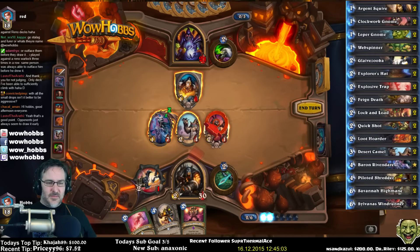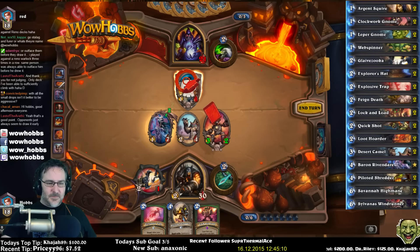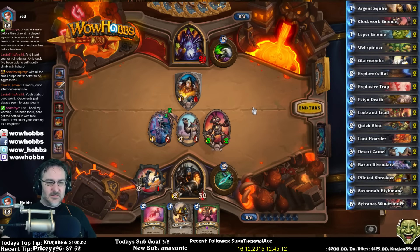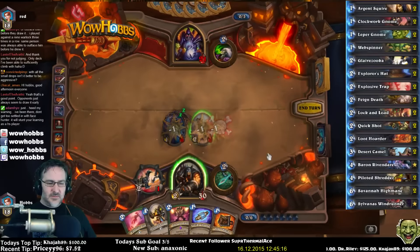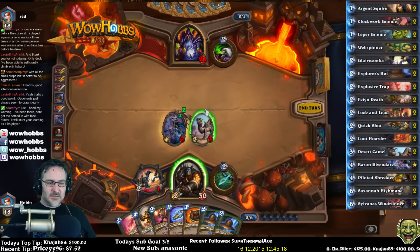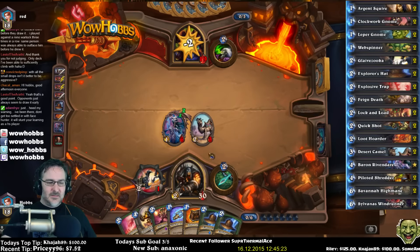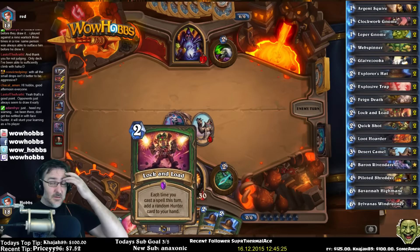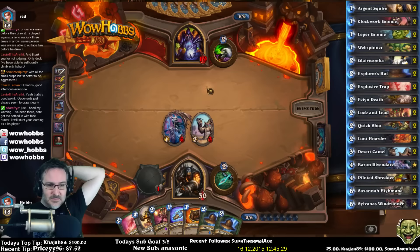Might as well go with this - it will kill it, but I'll get a couple of Explorer's Hats in my hand, plus a couple of spare parts. Deathrattles trigger twice - two hats. We got some hats heading our way, which is great. Hats are going to work well with the Lock and Load, which is awesome. This game is working out a bit better so far.